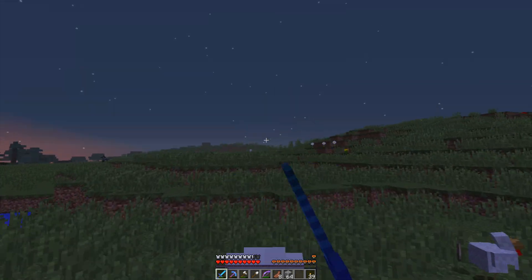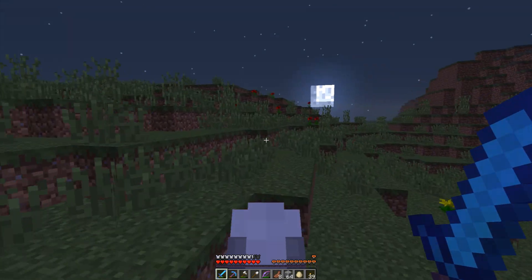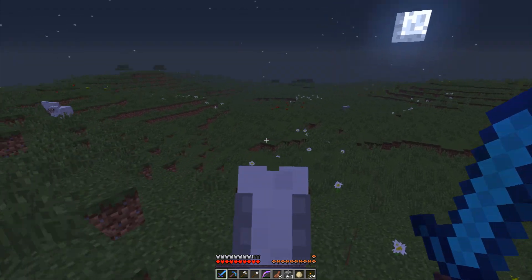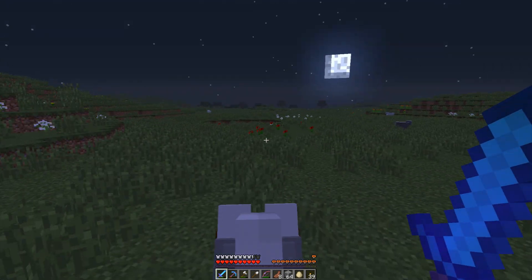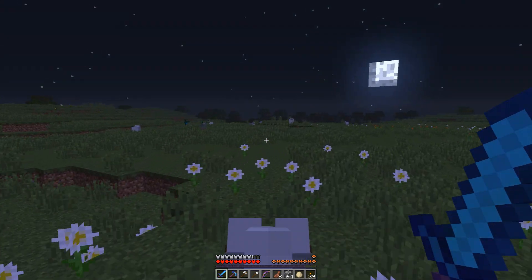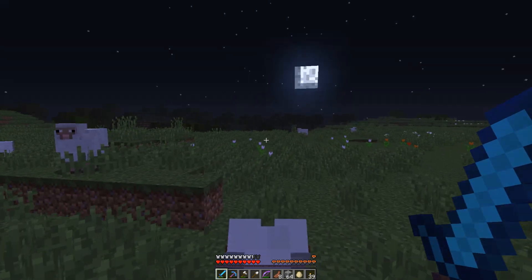We're right on the edge of the swamp — it's right there. I did find some slimes spawning at one point, but I haven't seen any in a while. I was hoping it was going to be a full-fledged slime chunk, but I'm not sure. I'm going to have to dig out some space underneath and see if I can get any slime spawning — there's a certain level slimes spawn at.